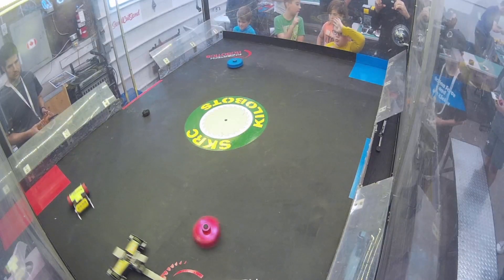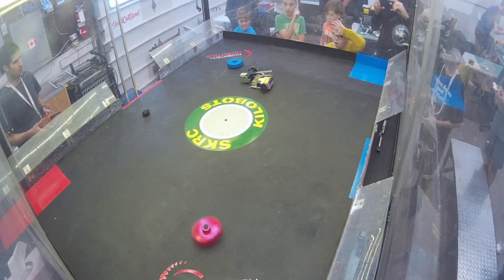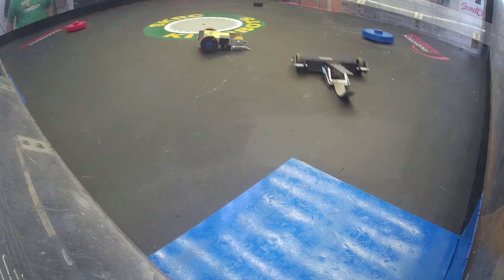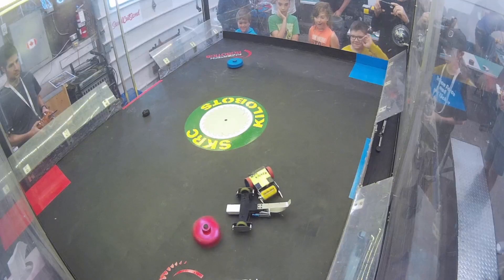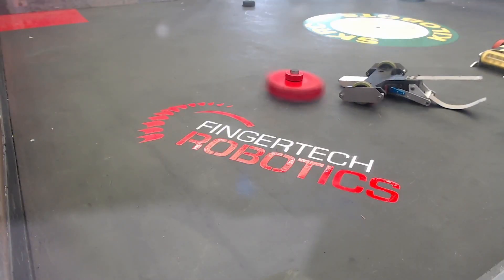Botkicker made a little contact on Graboid there, and Graboid is upside down. He can still drive upside down, but it's a little challenging with those jaws. There he goes. And Botkicker flips him over again, but doesn't quite flip him over right side up, so Graboid is still upside down.